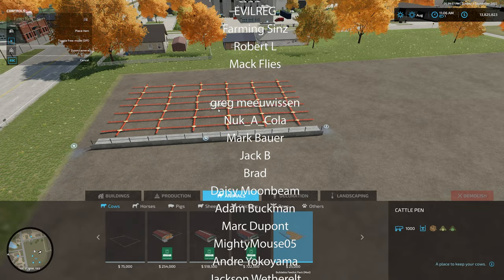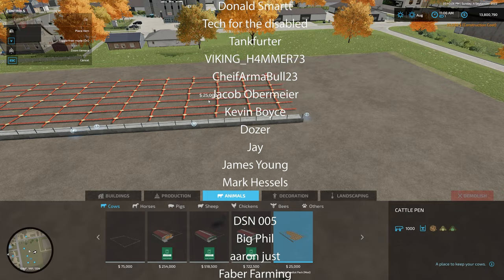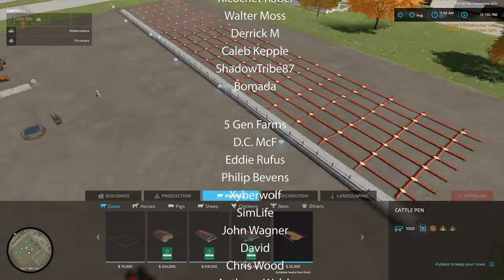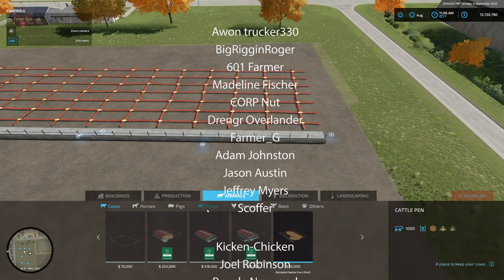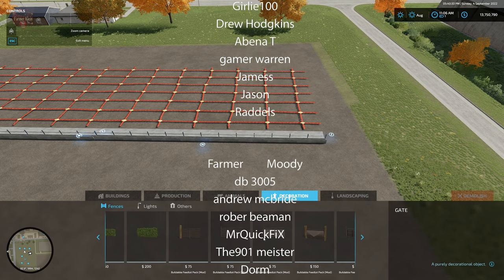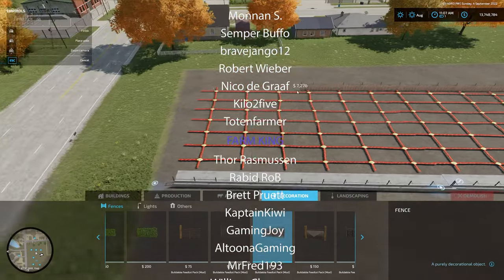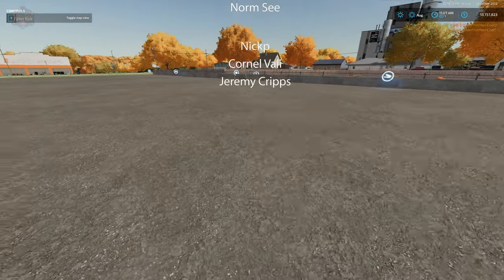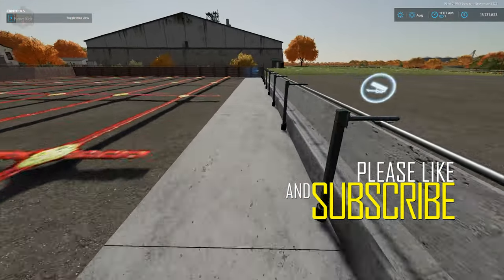To demonstrate, we go to Animals > Cattle Pen and put those in while the credits run. We had to turn off the collision detection, and now we have a feedlot that will hold 3,000 cows — three independent feed triggers and three independent animal triggers. You could then go put a fence around all of these and be ready to go. Let me know down in the comments what you all think of the buildable feedlot pack by Schultz Modding, coming to the Giants mod hub very very soon.